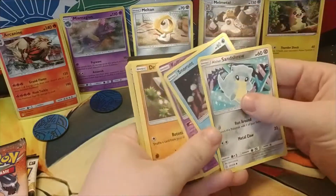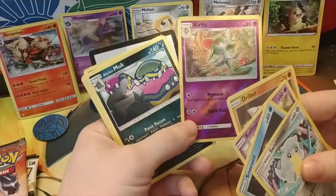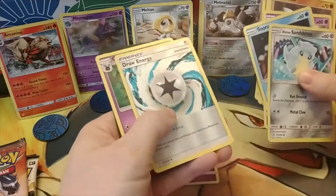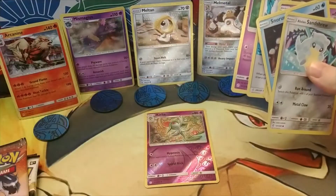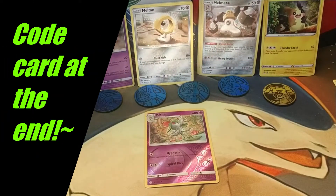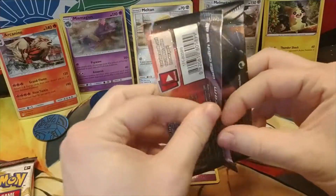Snow Runiscus, Cofagrigus, Drillbur, Swirlix — I didn't actually have that card yet — and a Cryogonal and an Alolan Muk, wonderful energy, a Cilan, draw energy, and Cosmog. At the end of this video I'll put up one of the code cards, so whoever watches it first, good luck — I hope you get some good cards on the online trading card game.